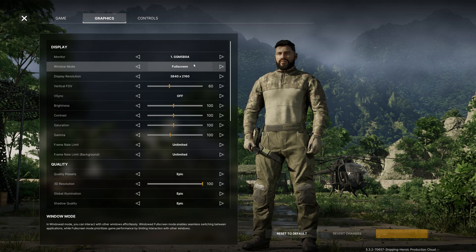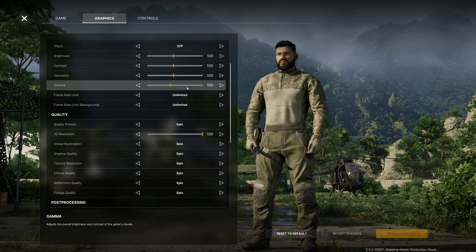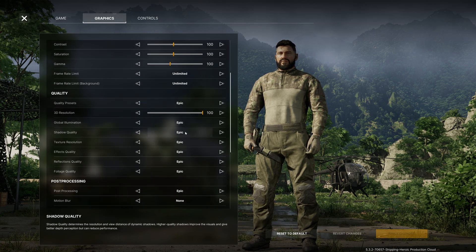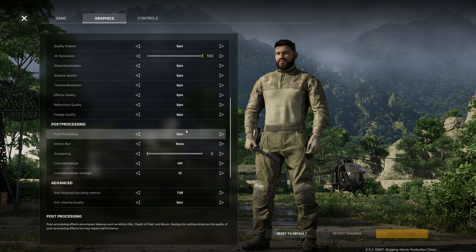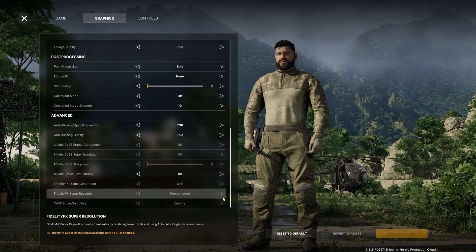I'm going to be testing Greyzone War from my 4090 at 4K. Graphics-wise I've got everything set to the max, which is Epic in this game — all these settings are set to Epic. We do have DLSS and frame generation; I'm going to have them switched off at first but I'll check them out a little bit later in the video.